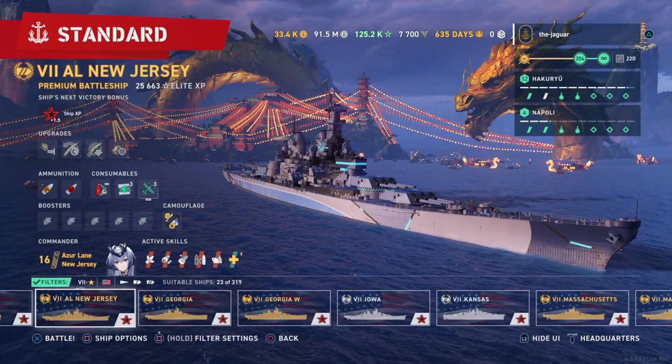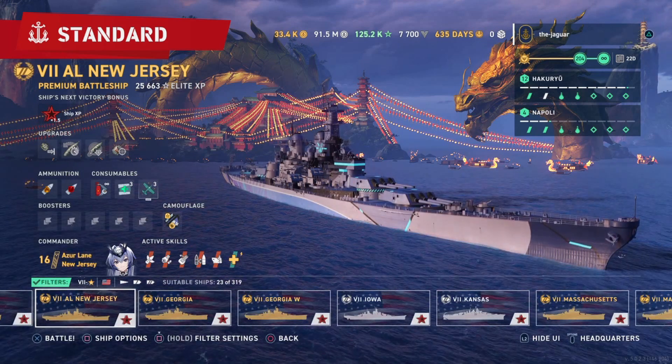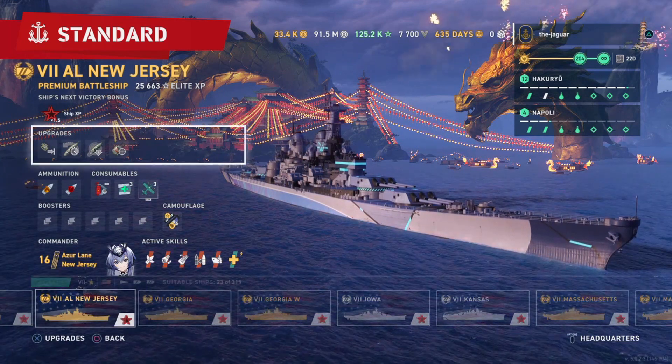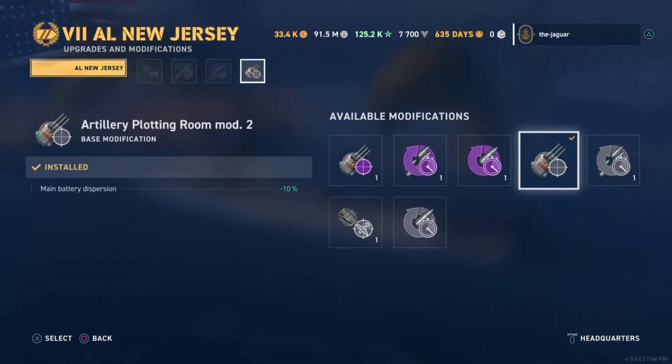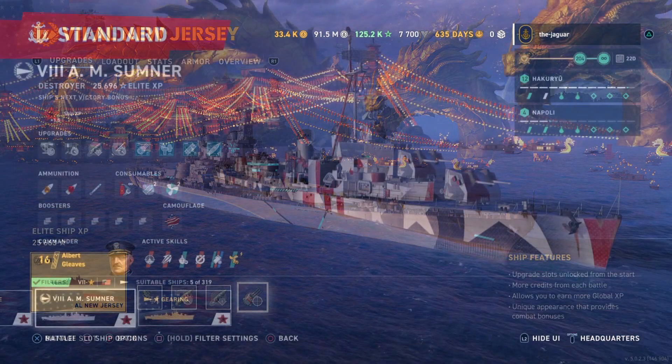The last epic modernization is the artillery plotting room, which is specifically for American battleships only, tier seven through legendary tier. Here in the New Jersey, artillery plotting room mod two is already installed, which improves main battery dispersion by ten percent. The epic version improves dispersion by two percent for every two citadel hits, up to an extra ten percent — giving a total of twenty percent improvement. You can come close to getting ten citadel hits in a standard match with these American battleships.